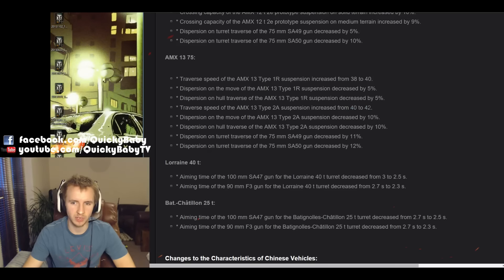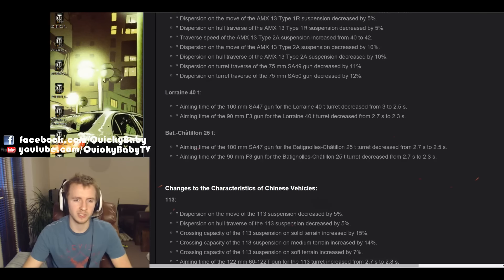The AMX 13 75 is getting a buff — the traverse speed is being increased by 2 degrees, and the dispersion decreased by 10% when both moving and turning the hull. Furthermore, when turning the turret, you're also going to have less dispersion by 12%. The Lorraine 40T, the tier 9 French medium tank, is also getting some love with an aim time buff from 3 seconds to 2.5 seconds on its top 100mm gun, which makes this vehicle rather ferocious as the aim time was one of its limiting factors. And before everybody gets excited, the Bat Chat is not getting a buff, apart from to its stock 90mm and 100mm guns.